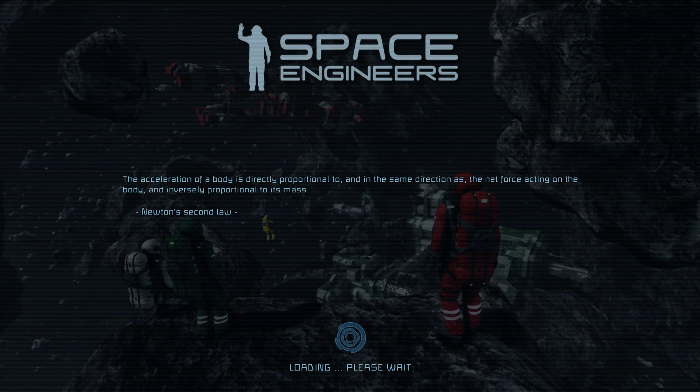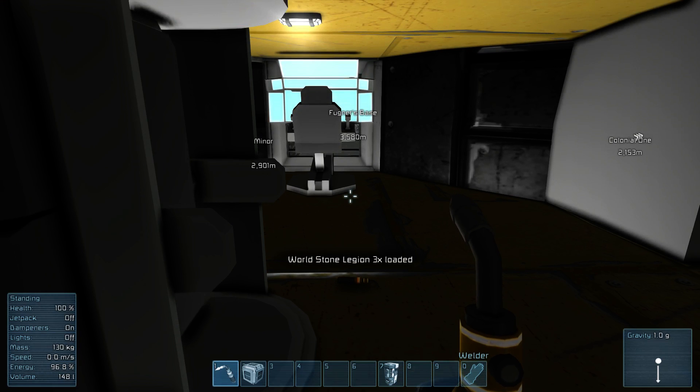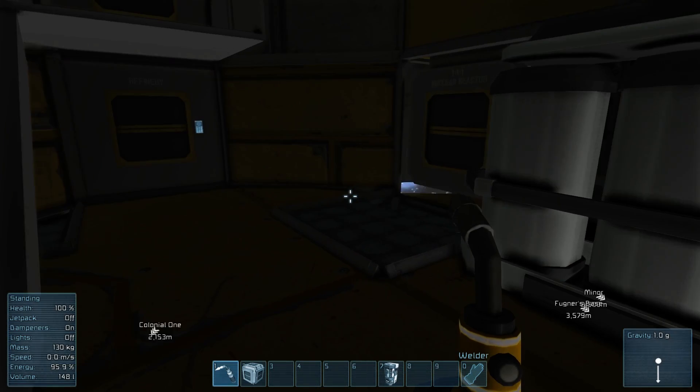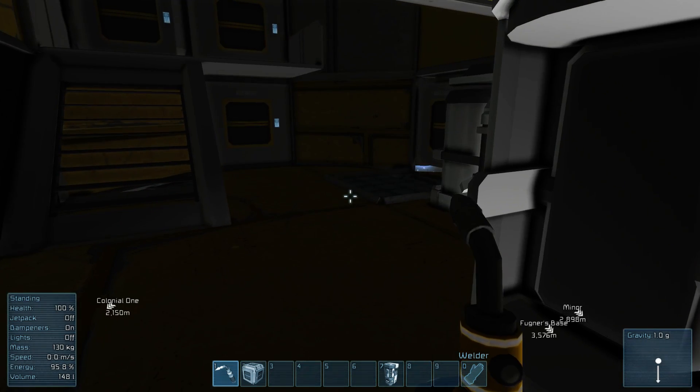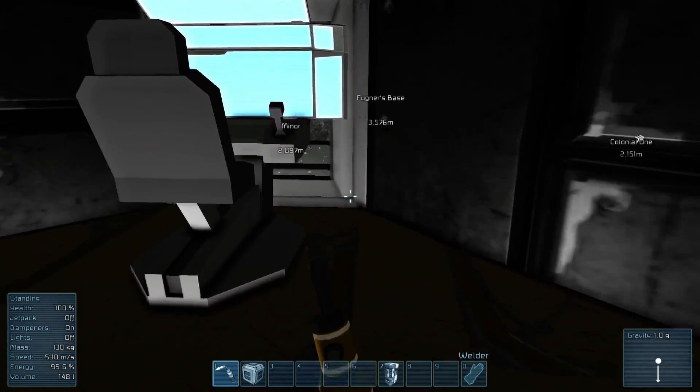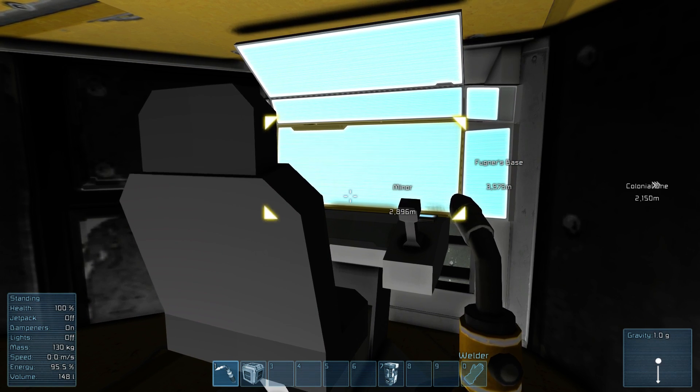Here's a big tip. When you're running a server and not actively playing — say you're waiting for things to refine — the best thing you can do is minimize the game. It will still calculate and run in the background while the GPU essentially shuts down, dropping from maybe 20–40% CPU down to about 2–3%. If you're going AFK overnight while refining, please minimize — it'll use less power, save the world, and put less stress on your computer. When you wake up just maximize and it'll load.